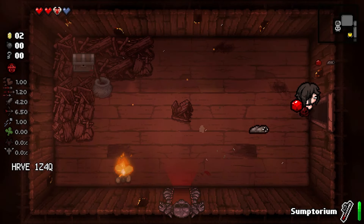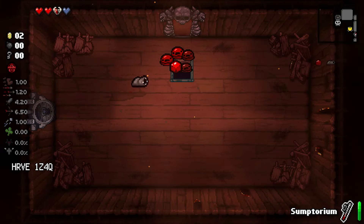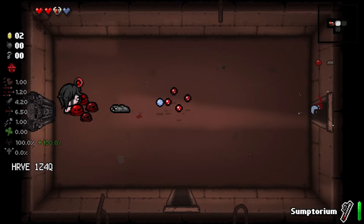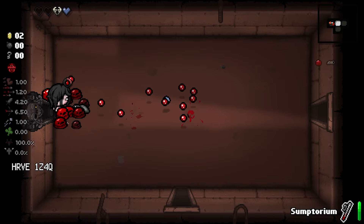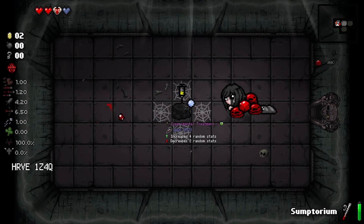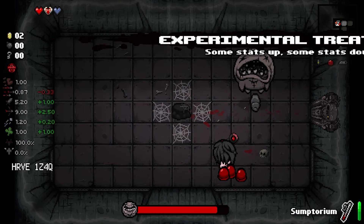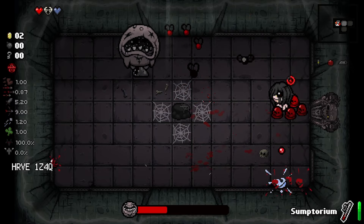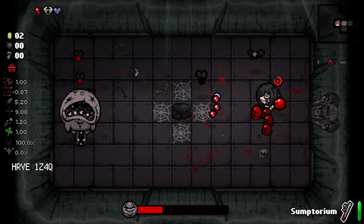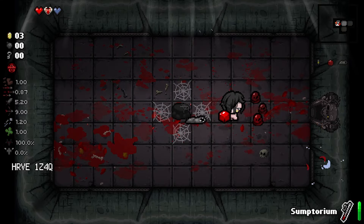Let's look for what else we can do on this floor. There's nothing else I can do — I have no pickups, no money, I'm broke. Cool thing about Tainted Eve is you can enter these whenever you want. We can suck this back up — I'm going to take it because the tears up would be... oh, tears down. It's all good, we'll just take it on the chin and keep going. Thank you, Leech, my beloved.